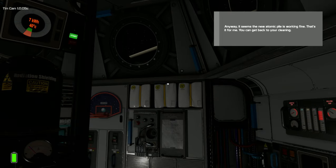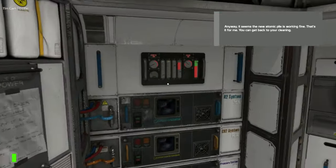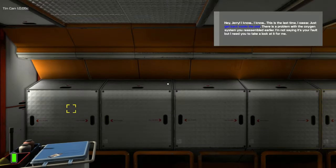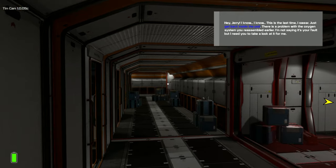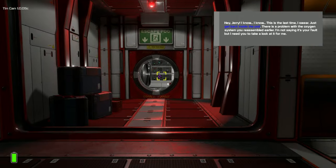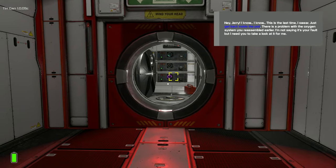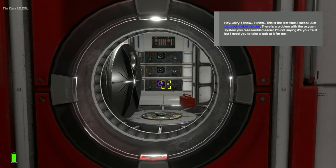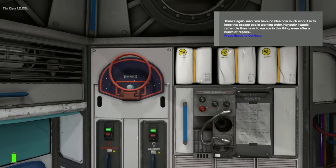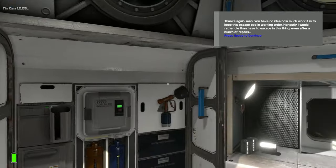It seems the new atomic pile is working fine — that's it for me, you can get back to your cleaning. Failures and Diagnostics. I know, this is the last time, I swear. Just get back inside the pod — there is a problem with the oxygen system you reassembled earlier. I'm not saying it's your fault, but I need you to take a look at it. You have no idea how much work it is to keep this escape pod in working order.